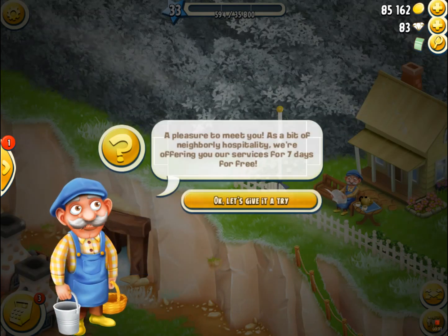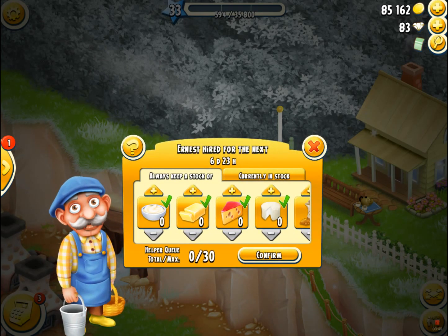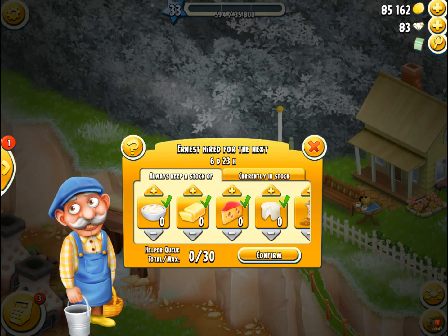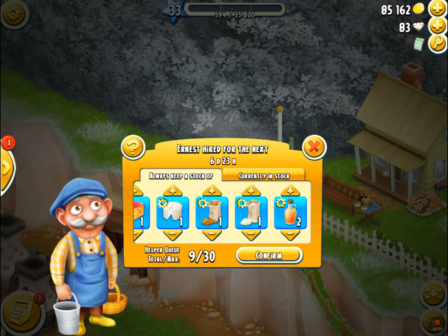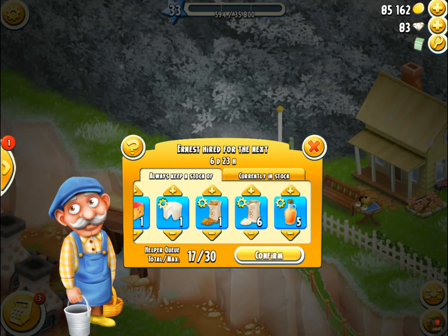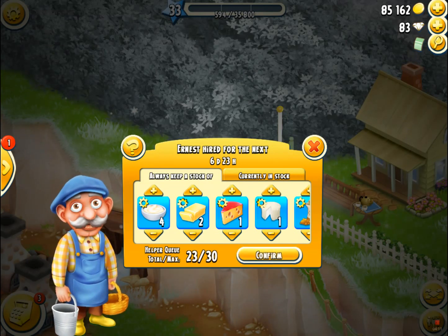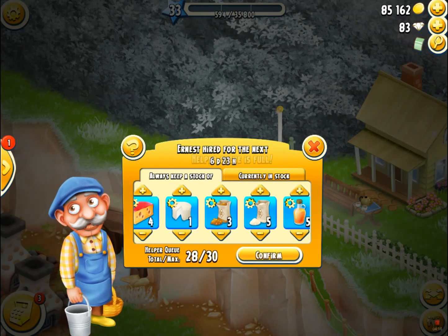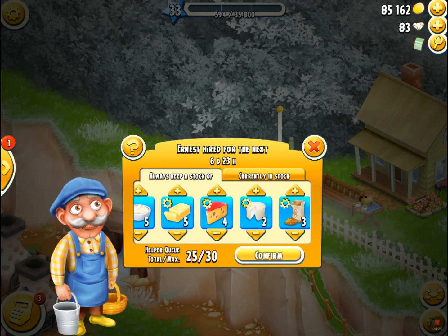Now we can move on to Ernest. Ernest is very similar except he does production items — he will make all the different dairies and all the different sugars. He can make 30 of each for us, and the production doesn't take up any room in your barn either, so you can go ahead and ask him to make as much as you want up to that 30 limit. I'm going to put sugar down to three each and dairy up to five each, and that will be perfect.